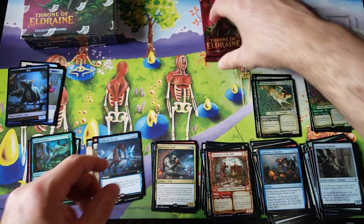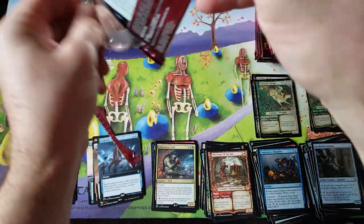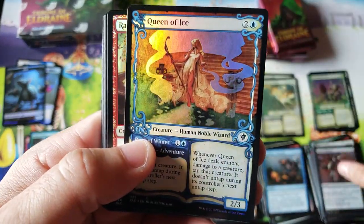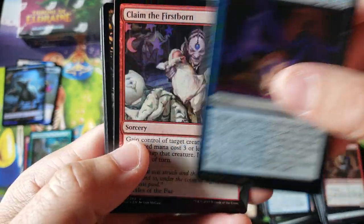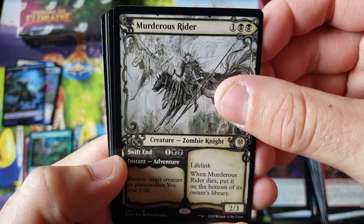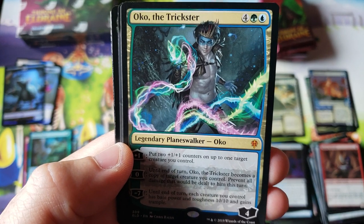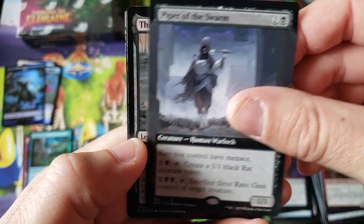Even the Gilded Goose, just extended art, even non-foil — some of those things hold surprising financial values and they're actually selling for that. Go figure. Queen of the Ice. Looking for some goodies here at the beginning — and no goodies in the beginning. Murderous Rider — another very surprisingly expensive little card there. And we got another Oko the Trickster, the cheaper 6-drop version. And we got the Piper of the Swarm.